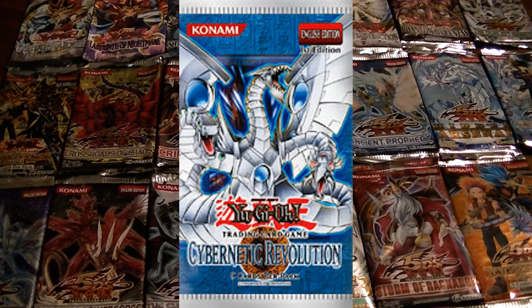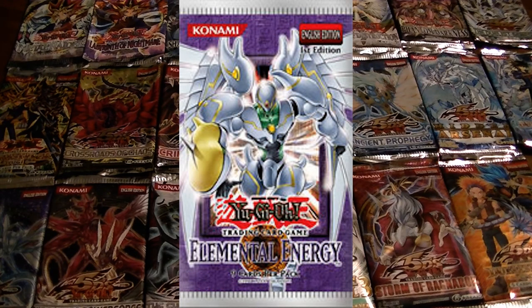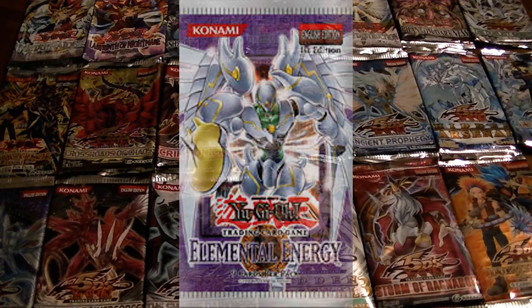Cybernetic Revolution is the sixteenth booster pack. Its main focus was machine cards that were used in the anime, and the highly sought-after cards would include Cyber Dragon and its fusions, Twin Dragon, and Proto-Cyber Dragon. The seventeenth booster pack was Elemental Energy, and it included a lot of Elemental Heroes, but the highly sought-after cards would include Pot of Avarice and Gold Wu Lord of the Dark World.